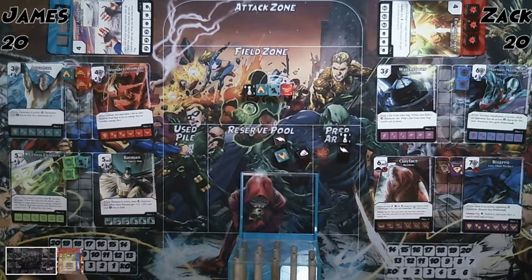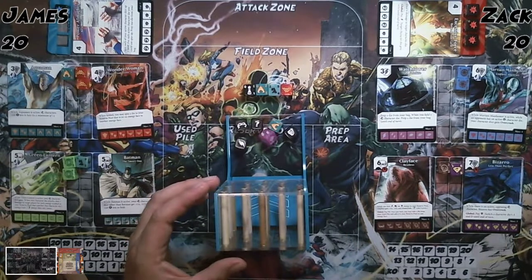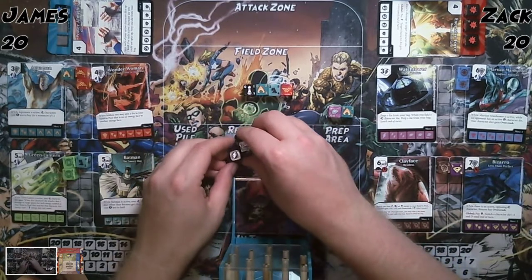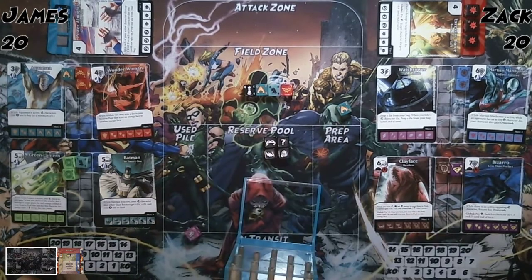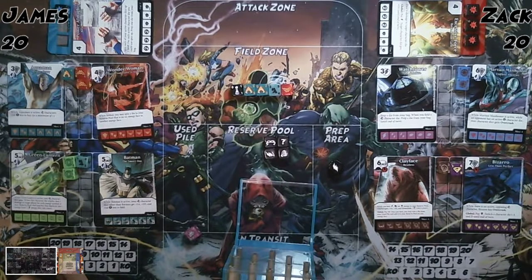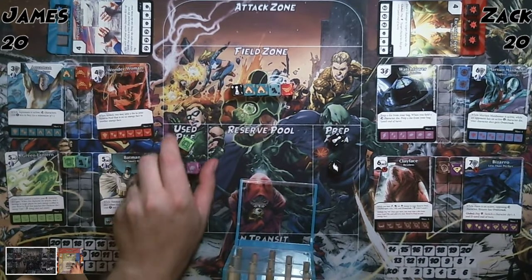Three in the bag plus Watchtower. Watchtower's been very good for you. I'm pretty happy — seems to come around every turn, prepping two more dice. We'll Watchtower to prep, field an Aquaman to prep again, then pay four for a Green Lantern. Now we're cooking.